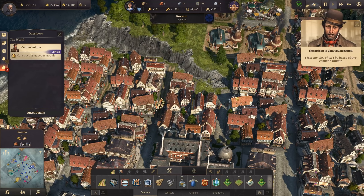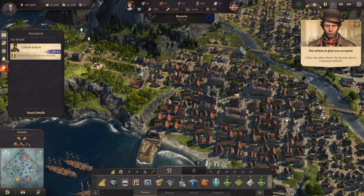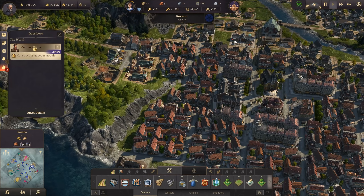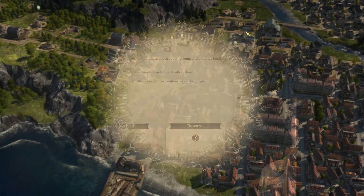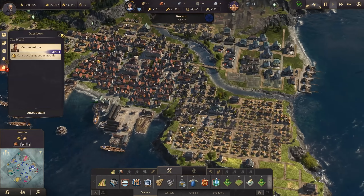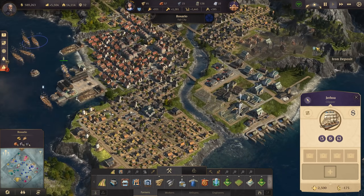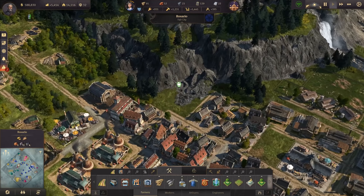The quest says: 'I've seen all there is to see, and if the museum ceases to stimulate, I'm left with nothing but my inner monologue, and little in life terrifies me more than that.' It's a construction quest — he wants me to construct a museum. I don't think I've ever had this quest before, where they actually want me to build a museum. And I only have 30 minutes time for this.